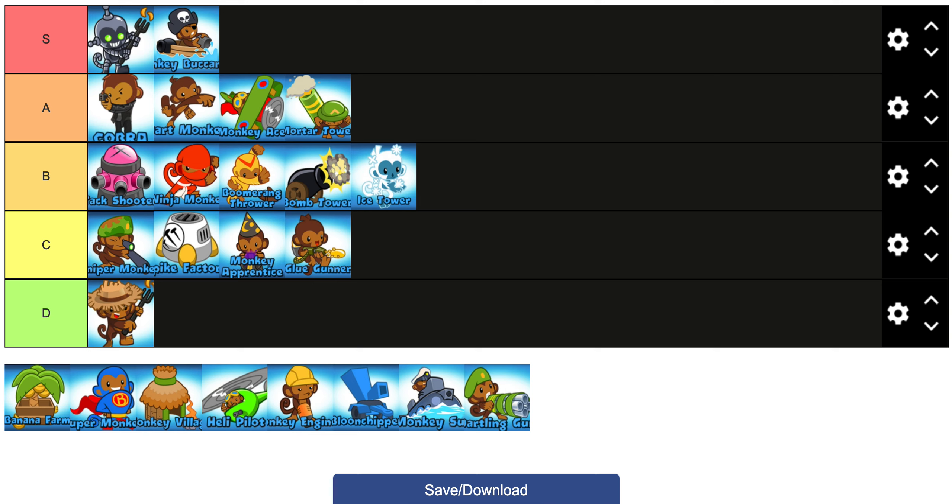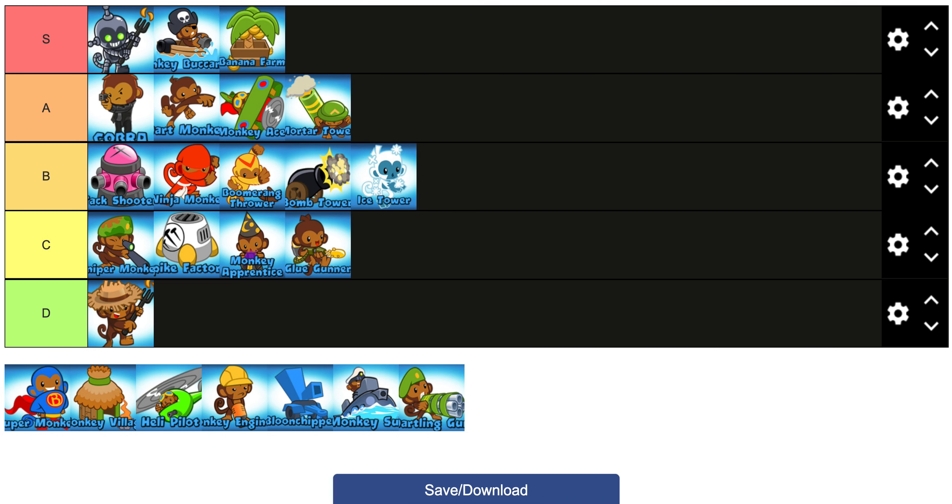Mortar Tower — definitely A tier. I don't put it in S tier because it's only a support tower; you can't use it as a main tower since it can't pop Camo Bloons at all. But paired with Boat it pretty much dominates every water map.